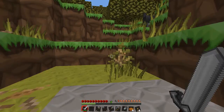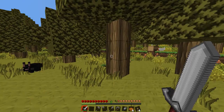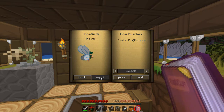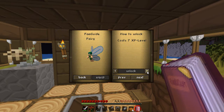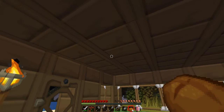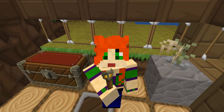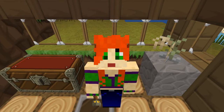I've got seven XP and for some reason seven rings a bell. Let's run back home and have a look at the Fam Guide. It is seven XP — so let's unlock and equip. I totally unlocked that! Wait — no, I didn't get her. That's not fair. I'm doing this again. I was sure I unlocked it then. Maybe I'm wrong — I'm going to go get some more XP and meet you guys back here.